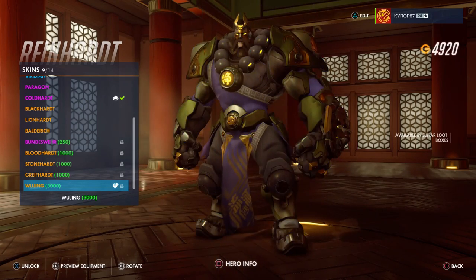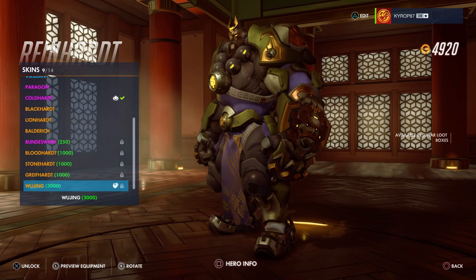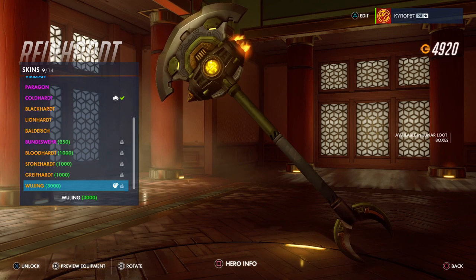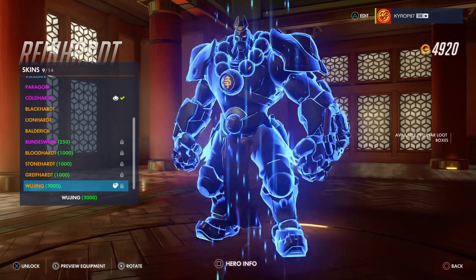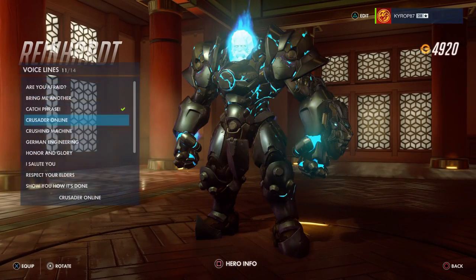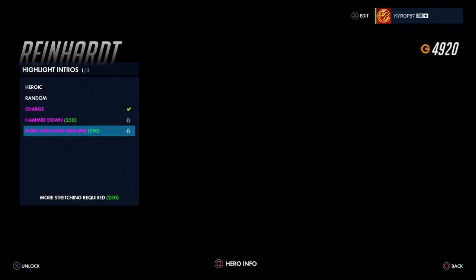Reinhardt — we know he has one. Wu Jing! That is so cool — he's got a necklace of balls like Zenyatta does. Look at that hammer — well, axe. That is so nice. Definitely getting that one. No emotes, no victory pose. Voice line: 'Are you chicken?' Oh, excuse me Reinhardt — that's nice. No highlight intro.